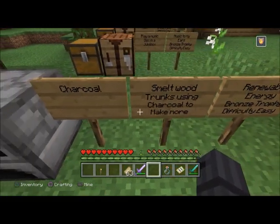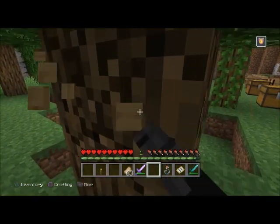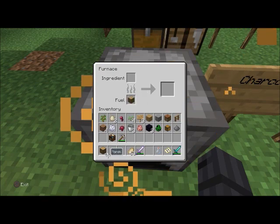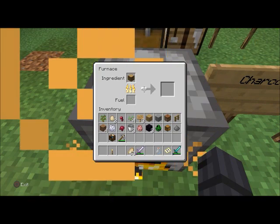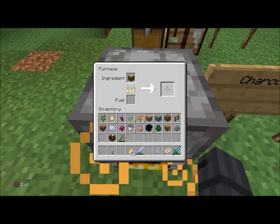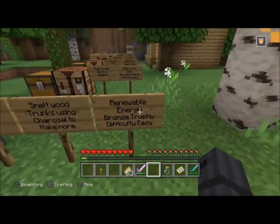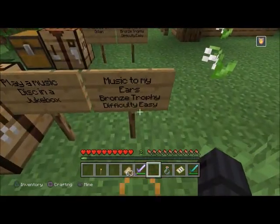'Renewable Energy' — bronze trophy, difficulty easy. Smelt wood trunks using charcoal to make more charcoal. Put one tree trunk in the furnace with charcoal as fuel, and that's going to make more charcoal. I was always wondering how you make charcoal and finally figured it out. If you don't get it after making the charcoal, chop down another tree and use it again.